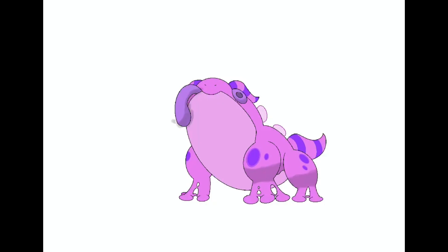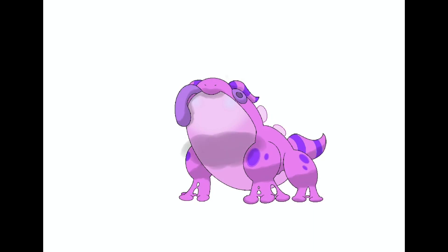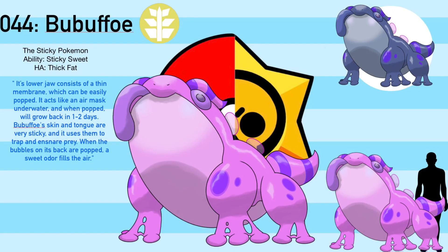For a Pokemon that isn't very fast on land, Bobbuffo is a pretty good swimmer, due to its lower jaw. Its lower jaw is made of a thin, regenerative membrane similar to a Bubblegum bubble that can be popped. It's used as an oxygen mask and can also be used to trap opponents. If the membrane in its body as well as the liquid that Bobbuffo excretes is mixed together, a kind of Bubblegum is formed. Bobbuffo, the sticky Pokemon.